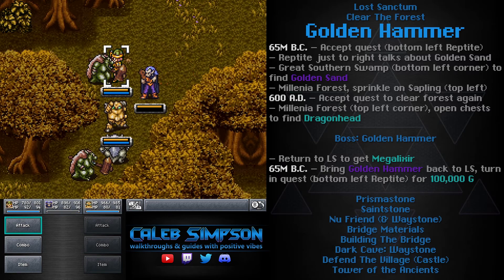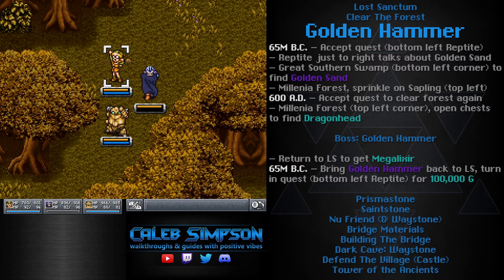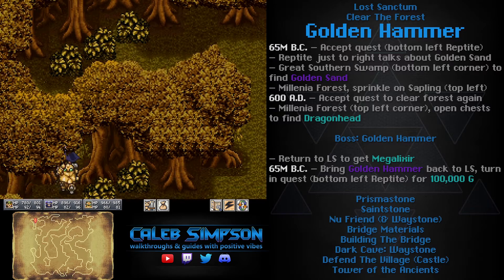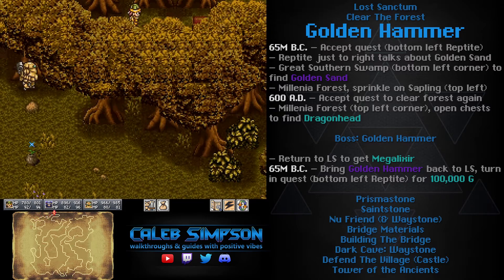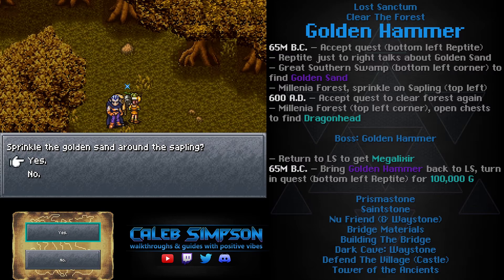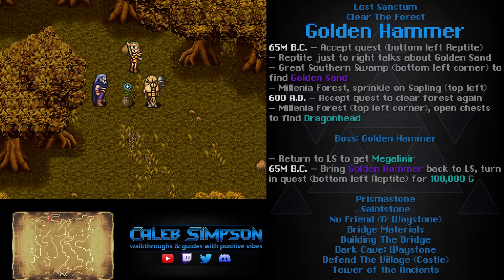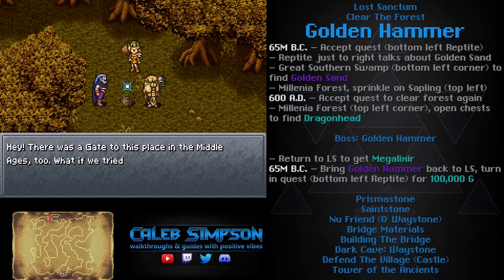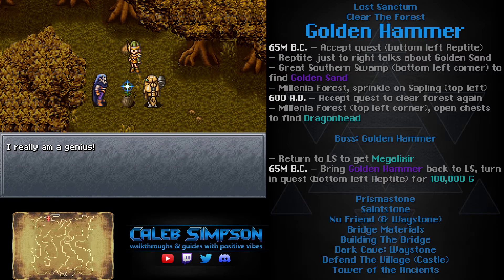If you're doing the Lost Sanctum right now, just keep playing and if you see a Wonder Rock, pause and look up the end of this video for tactics. Don't fight them as soon as you see them — prepare ahead of time. Once you get to the end of Millennia Forest, keep inspecting the sapling and interacting with it over and over until you find the sweet spot where it finally registers. Keep doing that until one of your characters sprinkles the sand on it, which allows it to grow well.